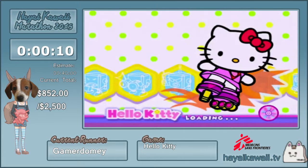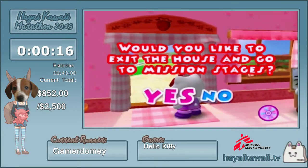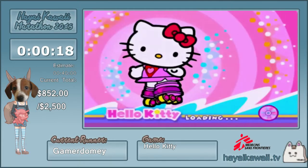So this is Hello Kitty Roller Rescue. It's a 3D action-adventure game, and I'm going to be running Any% for you guys today. There's an Any% New Game Plus category where we play as the penguin, but Any% is faster and it's the more popular run category. So that's what I'll be running for you today.